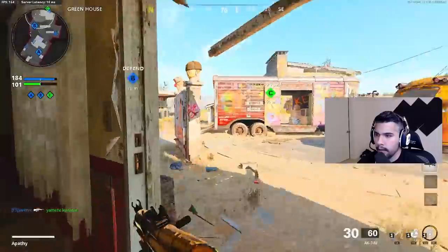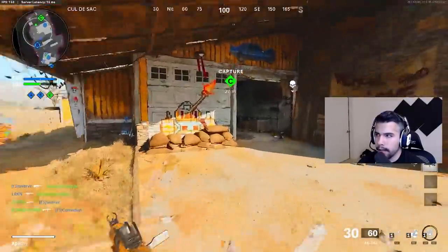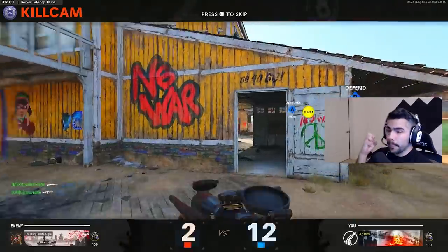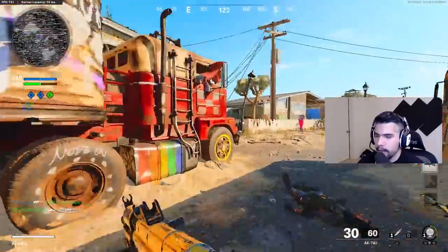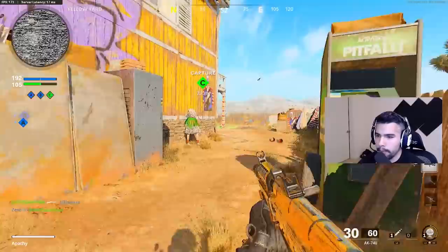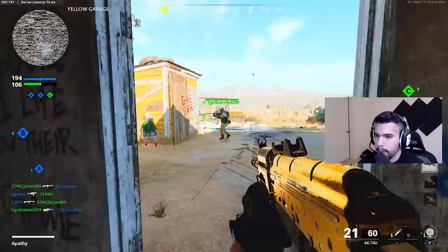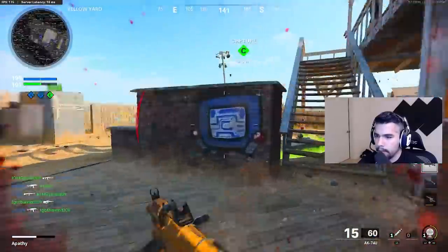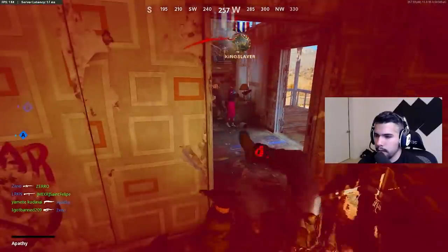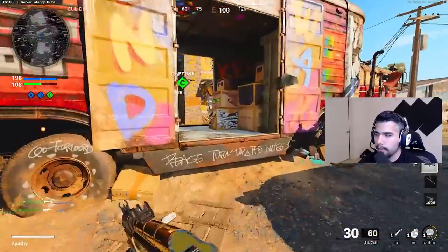I think half my deaths this game have been from a sniper — that is so irritating. We have 10 points before we win and I can't get away from them. I gotta hit them on a flank. Zero is just a sniper beast. Oh man, I can't get away from them — and that was a very slow ending there.